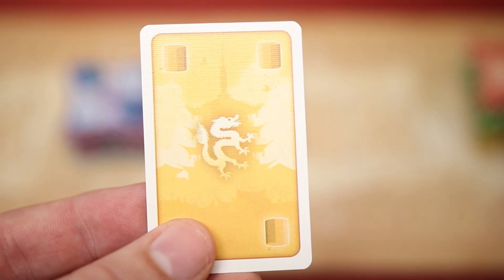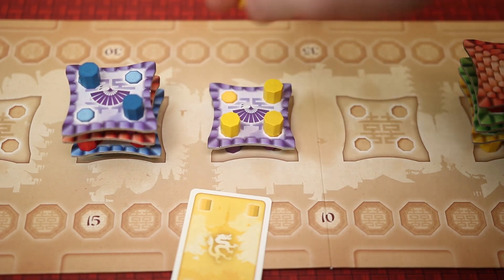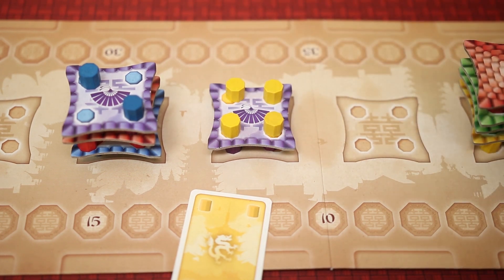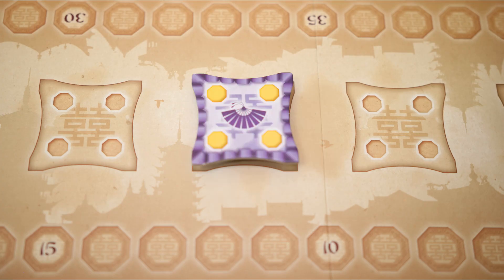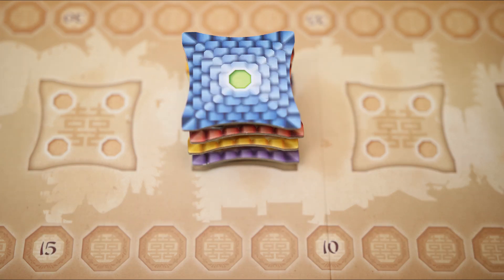To build a column, players will turn in a card of the matching column color and place a column on one of the four matching spots on any building. Players must always follow the color of the columns, which will change as floors are added. Each column placed will score points.